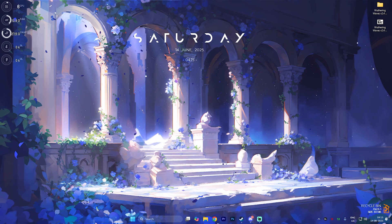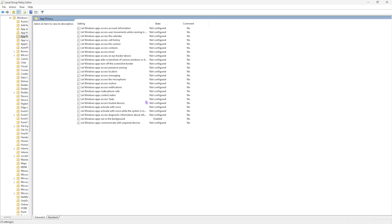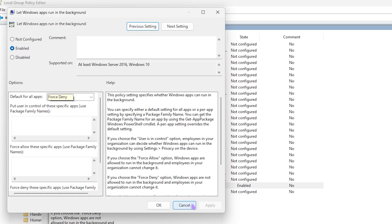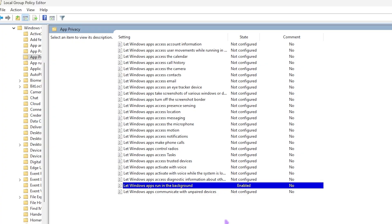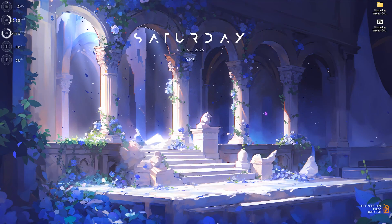Next step is disabling unwanted background applications. Head over to Group Policy Editor — this option is only available for Windows Pro users. Navigate to Computer Configuration > Administrative Templates > Windows Components > App Privacy. Find 'Let Windows apps run in the background', double-click it, set it to Enabled, and ensure the default for all applications is set to Force Deny. Click Apply then OK — this will disable background apps and save CPU and RAM resources for gaming.